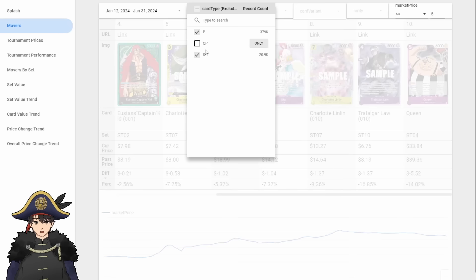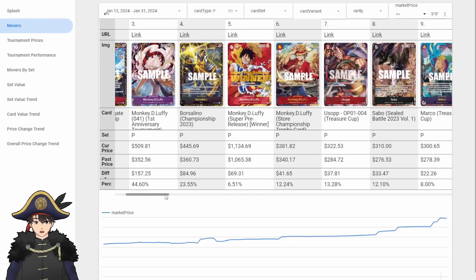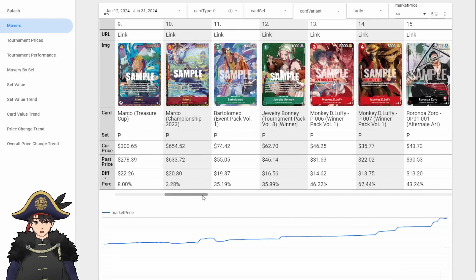Now let's take a look at the promos real quick. The promos are all just money cards. Pre-release winner Luffy continues to go up — just all the Championship and Treasure Cup cards. Marco Championship, Treasure Cup. There you go.